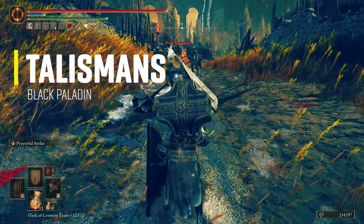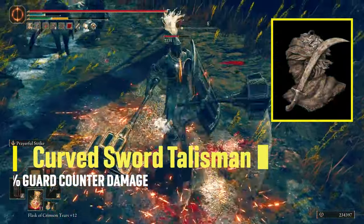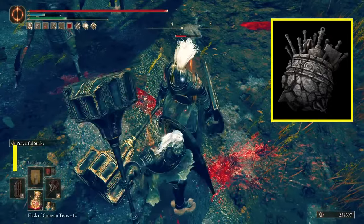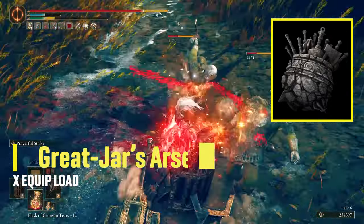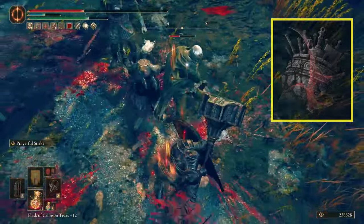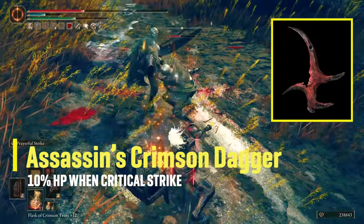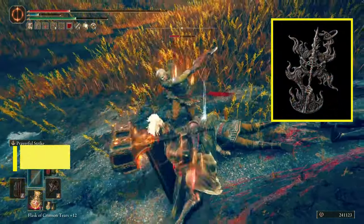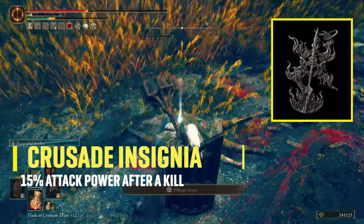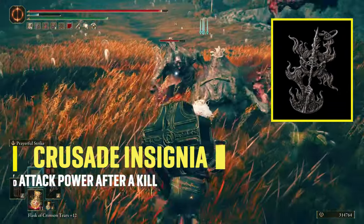The talismans I'm using are: the Curved Sword Talisman, which will increase guard counter damage by 20%; the Great Jar's Arsenal to increase maximum equip load by 19% and get to medium load with this armor; next is the Assassin's Crimson Dagger to restore 10% of your HP when you do a critical strike; and the last one is the Crusade Insignia — this new talisman will increase attack power by 15% for 20 seconds after defeating an enemy.